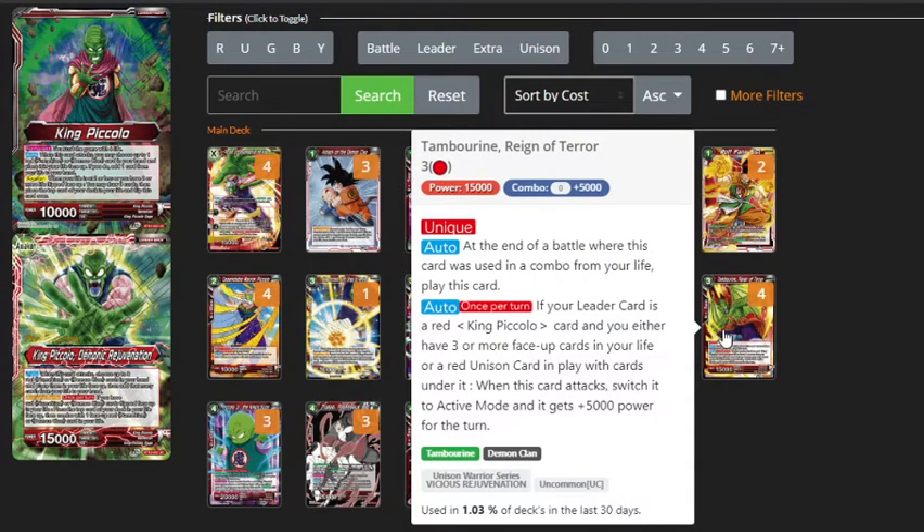Tambourine has Unique, and at the end of the battle he brings himself out from a combo from life. He's effectively a bit like the old 3-drop Turles that got banned — when he swings and you meet certain requirements, he gains 5k and restands. His requirement is if your Leader is a Red King Piccolo card and you have either 3 or more face-up cards in your life or a Red Unison card in play, which you will definitely be meeting those conditions every single time. So with cards under the unison, when this card attacks, switch it to active mode and he gains 5k. He's basically a 20k dual attacker, and because this deck is really mid-rangey and can go very aggressive, you want to be rushing your opponent down.